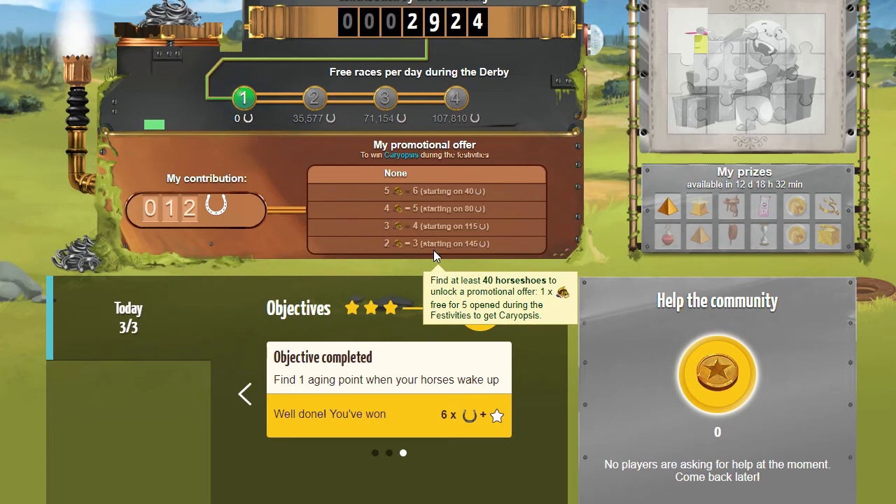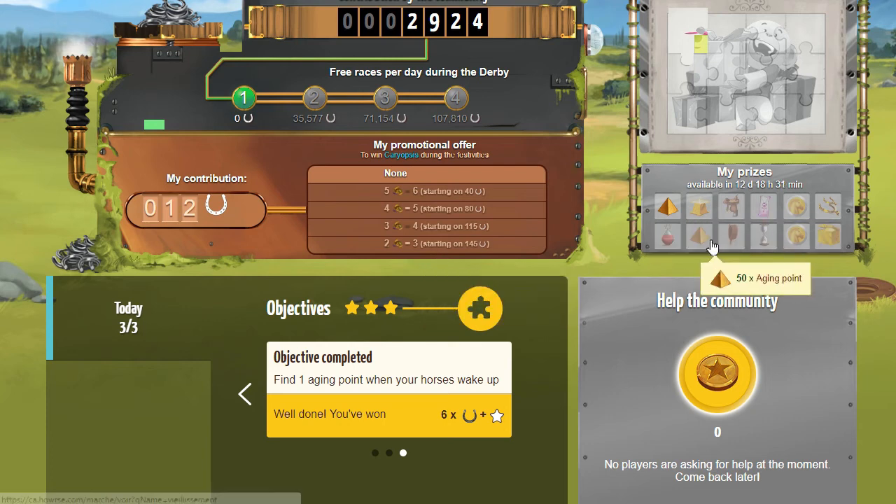I need 145 horseshoes, and in past great challenges that basically means completing every single daily objective. There are only 12 prizes — 12 puzzle pieces — so if your goal is just to get all the prizes, you only need 12 days' worth of objectives. But if you want all the horseshoes, you'll pretty much have to do every single day. Make sure you log in and complete all your objectives so you can get enough horseshoes to unlock that final special offer.